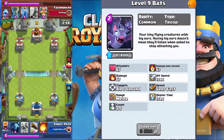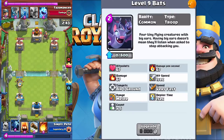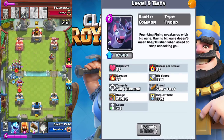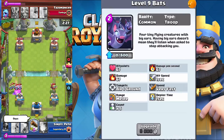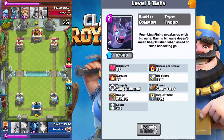The first common card is going to be Bats, which spawns out five bats. The description says four bats, but it's really five. They're tiny flying creatures with big ears. These are basically air skeletons — melee range, a count of five, targets air and ground, 67 damage, 67 hit points, fast speed, and a deploy time of one second. They're kind of like minions but one elixir cheaper, more like lava pups without the range.